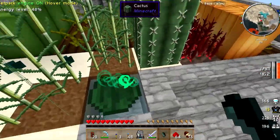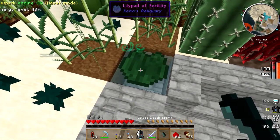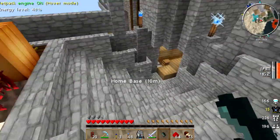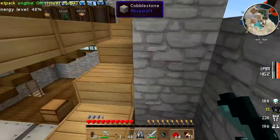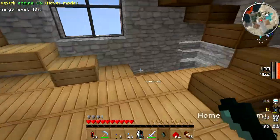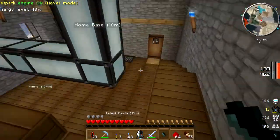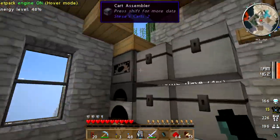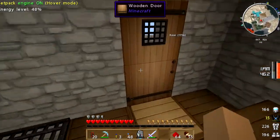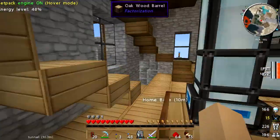It's like gunpowder, nether wart, glowstone, and a vial of water - you combine those and they make a serum. Then you combine the serum with some bone meal and you get these splash potions of fertilizer serum, and then you combine those with a lily pad. Eight of those go with a lily pad and they make a lily pad of fertility.